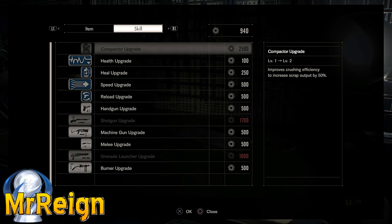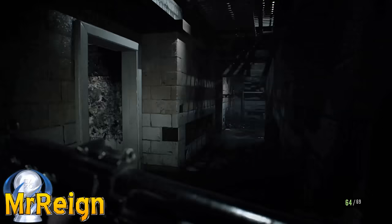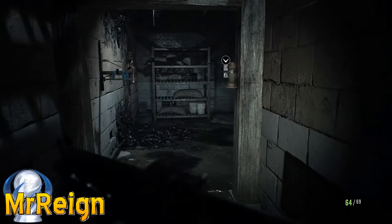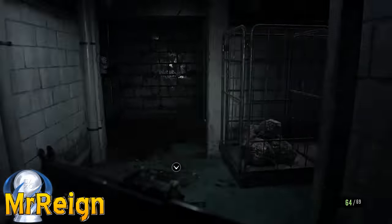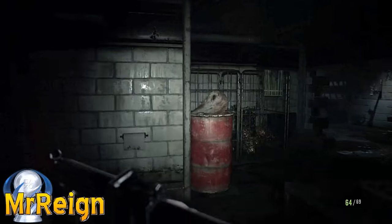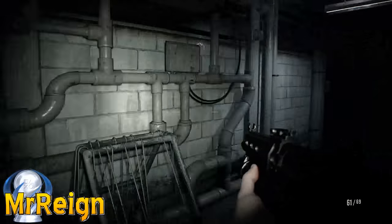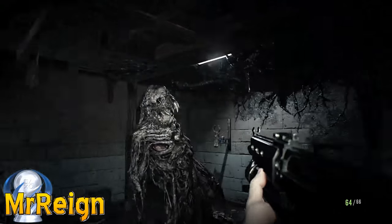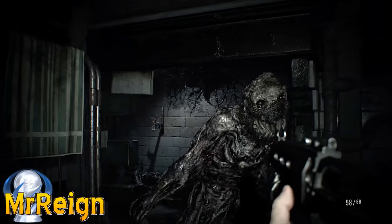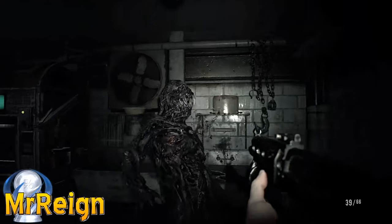Grabbing some more shells, machine gun ammo, and the upgrade for the machine gun - definitely get that. Right now I would upgrade the machine gun completely before upgrading the shotgun even once, but also not buying too much ammo - using it only when they're at a distance and using the shotgun at the start so the ammo doesn't become too expensive. Three shots into the face and he's down. You start becoming more and more accurate with the machine gun and it can be lethal.